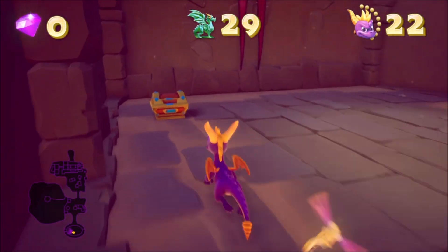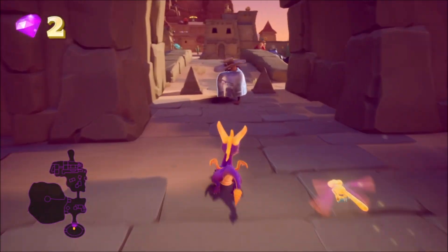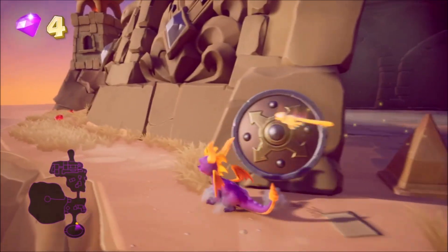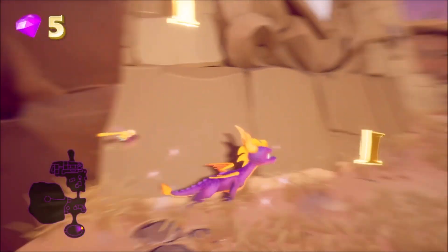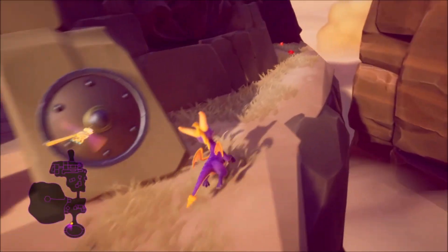At the start of Cliff Town, what you want to do is turn around completely because there will be a chest in the starting area that you might miss if you don't know. These enemies that have a metal coat type thing on them — you need to charge to kill them. Next, head around the perimeter of the starting area because there are some gems that are kind of hidden around there.